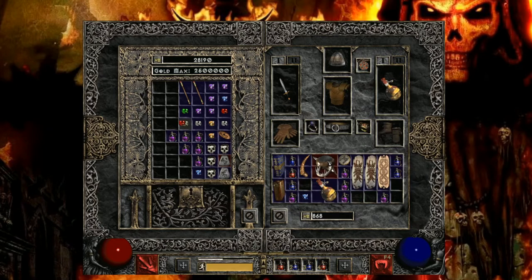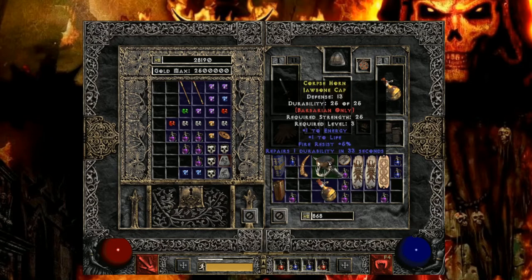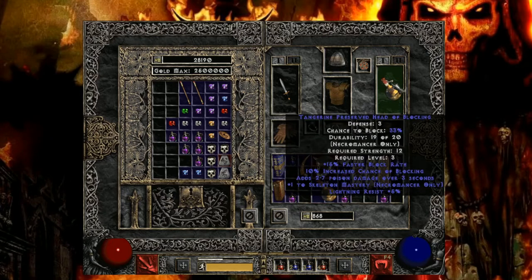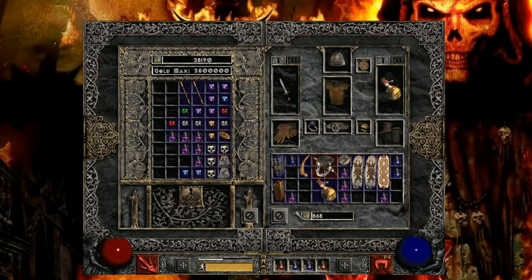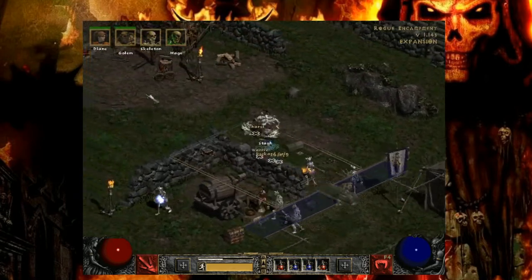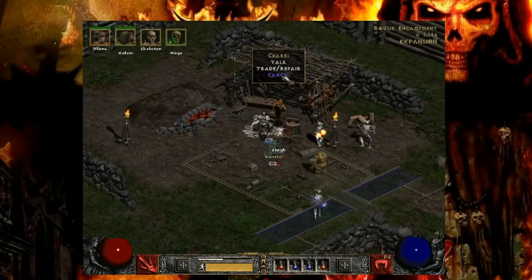Just look at all this magical stuff I got - so many of them! Going there - that'll be good for money. Seven clay golem, two to weaken - no, I'm gonna keep what I got. All right, let's go sell this stuff and then go ahead up to the monastery.